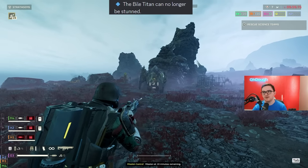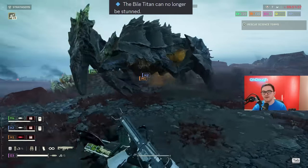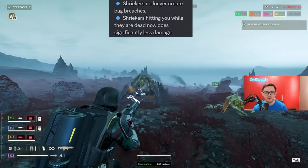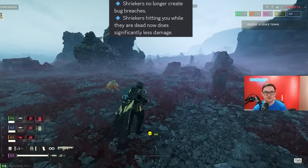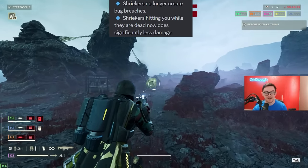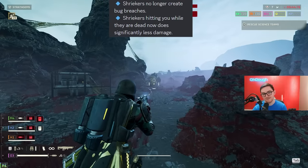Before, you could stun the Bile Titan with a stun grenade and chain that into an EMS strike — it would be stunned for the full duration. Stalkers no longer create bug breaches — thank the lord. Stalkers hitting you while you are dead now does significantly less damage.